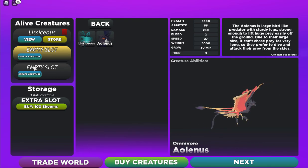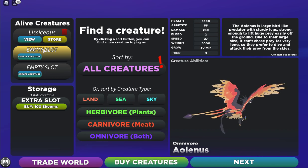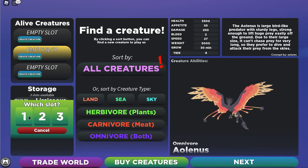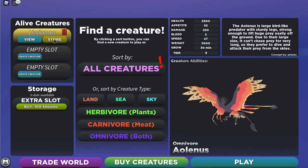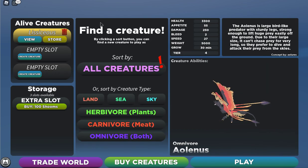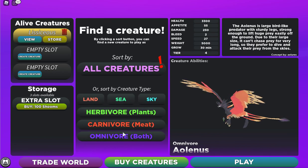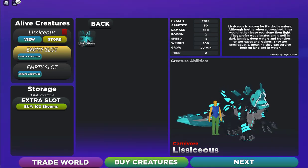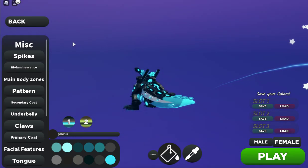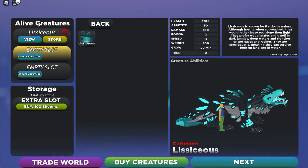If you want to play a creature, click it, click Next, and you can edit and make a skin for it. The slot system is your storage — click Store to put a creature in storage if you want to make room for more. You can also sort your creatures by type: sky, sea, land, carnivore, and so on. Click an empty slot, choose a creature, and click Next to create a second one.